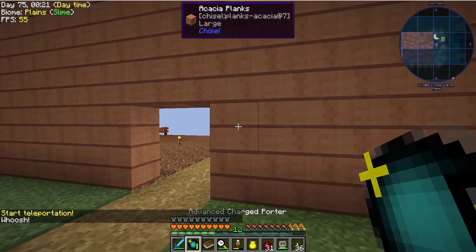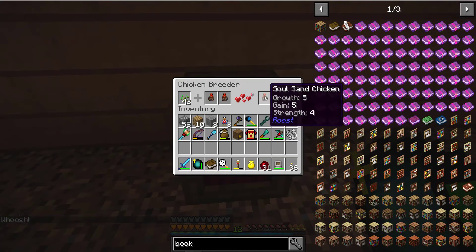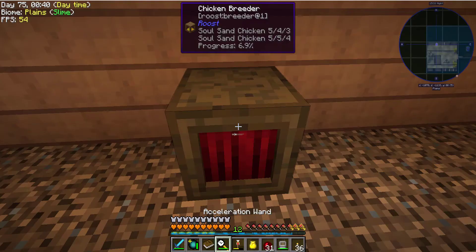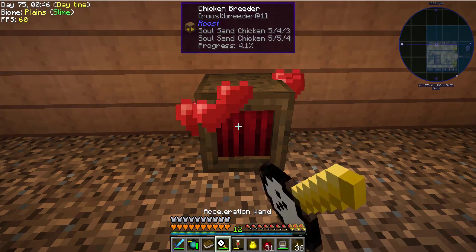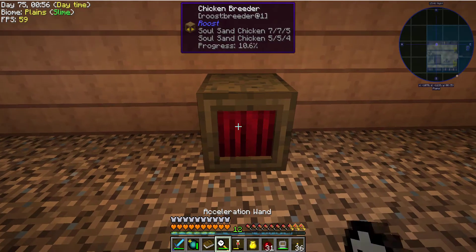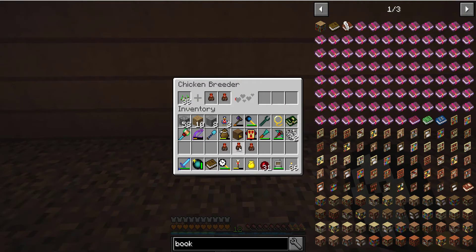I haven't made barn doors or barn windows yet, but we're still going here. We've got a 5-5-4. We'll put you in place and start all over again. Quick, quick, quick, and then we will take a look — 7-7-5, which is better than the one we have in there. And 8-7-5, still better than the one we had.